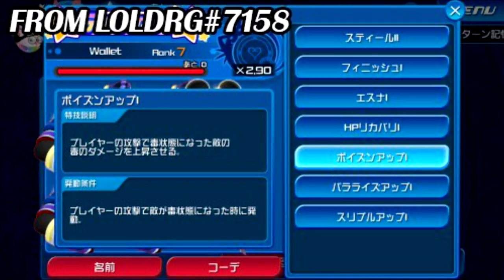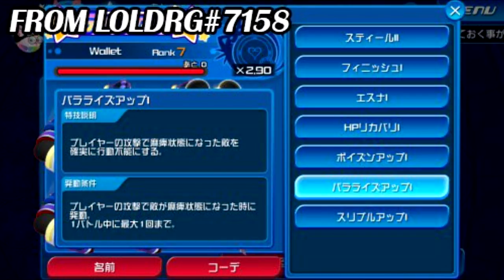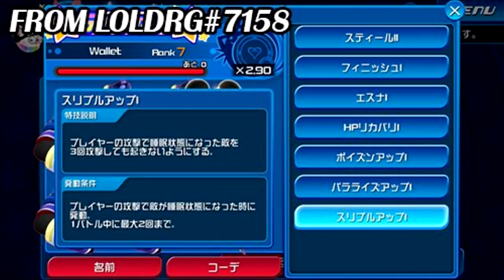The three new skills are Poison Up 1, Perilous Up 1, and Sleep Up 1. Poison Up 1 deals more poison damage, Perilous Up 1 means Perilous always sticks when the skill is used, and Sleep Up 1 takes three hits to wake up a sleeping enemy instead of one.